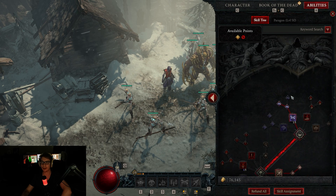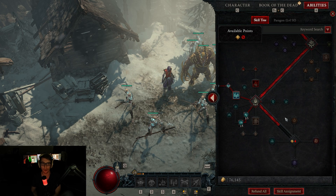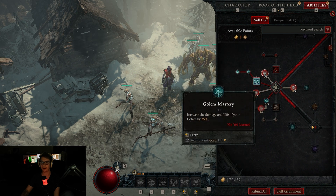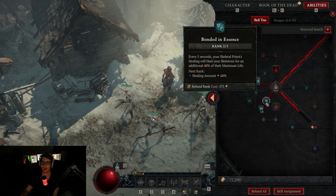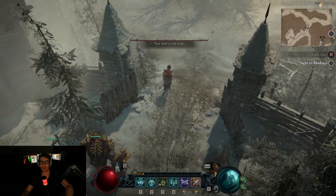We can always swap our build out later, and we can always create more characters and have multiple builds. I want a summons minions Necromancer, and that is what we are doing. Here is my minions build so far. You can swap these and apply them however you want in whatever order. I just like to have the healing on there, so that they don't get one shot, and I have my ultimate for Army of the Dead. Because let's be honest, Army of the Dead is pretty cool — it spawns a bunch of suicidal exploding minions.